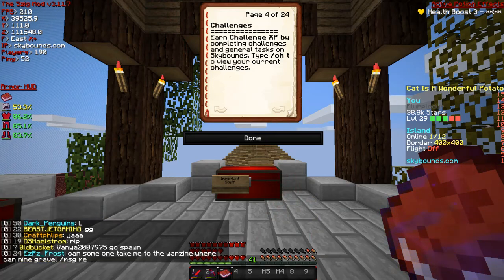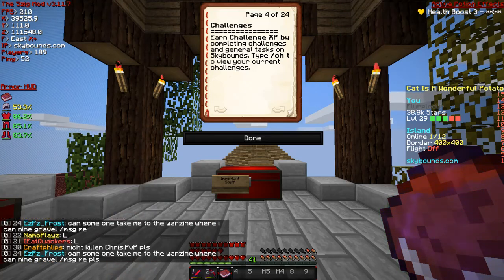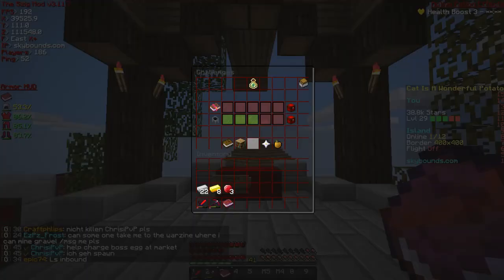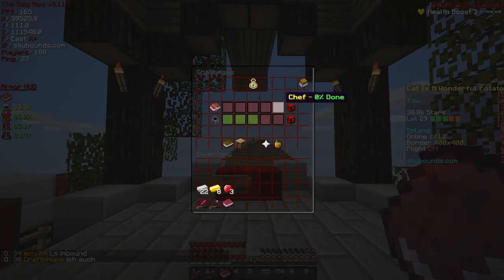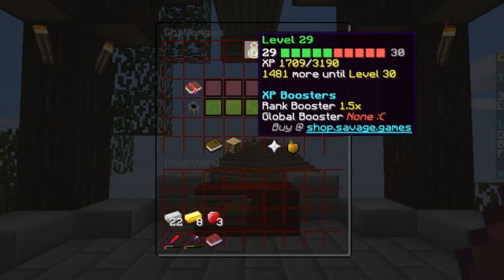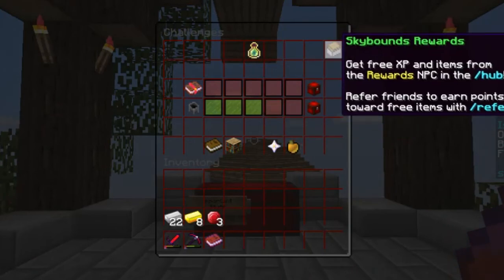Earn challenge XP by completing challenges and general tasks on Sky Bounds - type slash ch t to overview your current challenges. You can also just do slash ch and it'll pull up the same exact menu, save yourself an extra space and letter. A little quick overview of this menu: you've got your XP up here, shows you how much level you're at, how much XP you need to the next level. It shows you any XP boosters you have - since I have a rank, technically savage rank or equivalent, I have a 1.5 permanent booster. There's also global boosters that people can throw on as well.